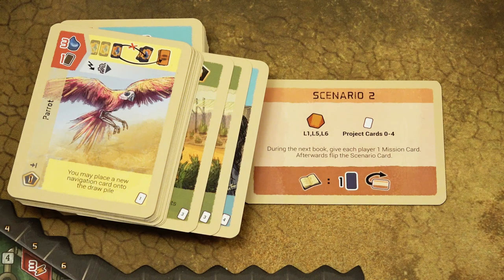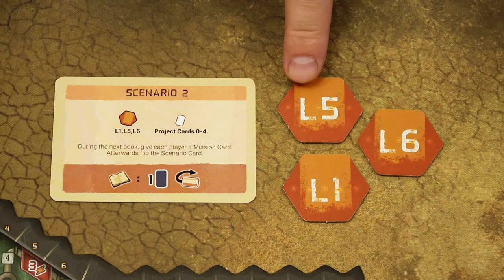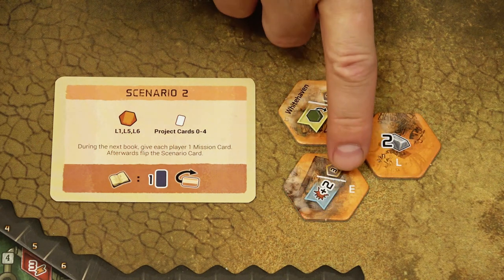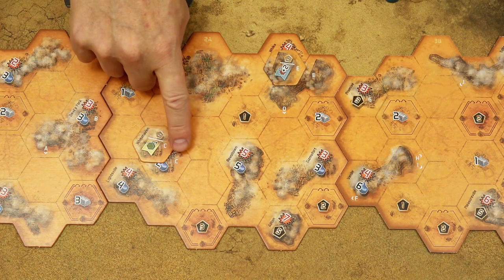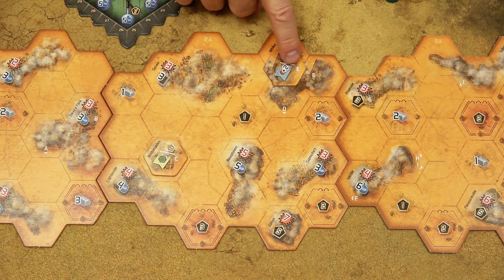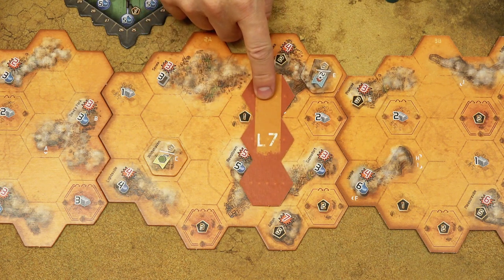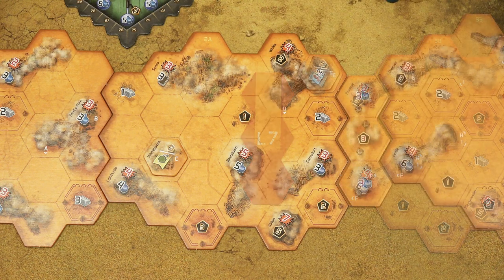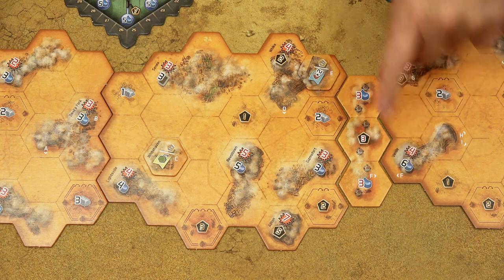Shuffle all required project cards together to create a face-down deck. If you need to use legacy tiles, find those tiles — each tile has a letter on the face side. When setting the game up, place these tiles on their corresponding spaces on the game board. Note that the L7 legacy tile is placed between the 2nd and 3rd game board tiles. The correct placement requires you to align the F letters.